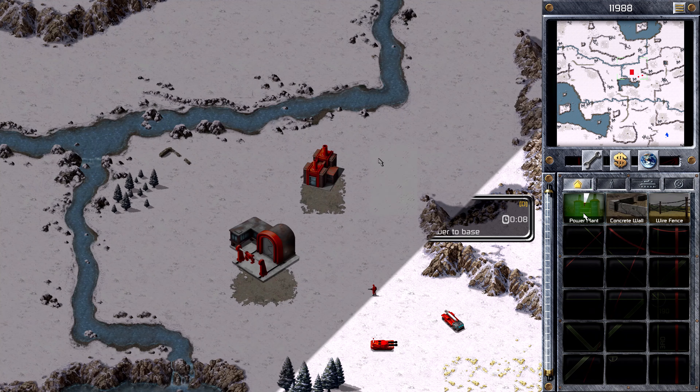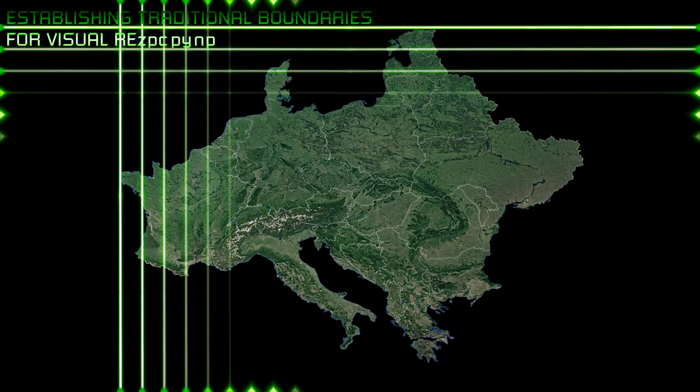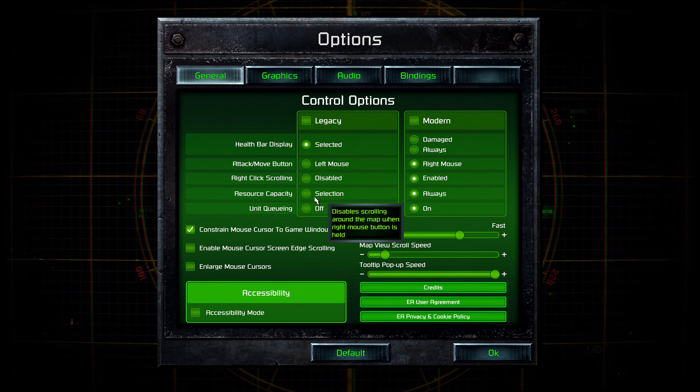Based on community feedback, we've completely overhauled the sidebar UI, and created new flows for mission selection, controls, hotkeys, and much more.